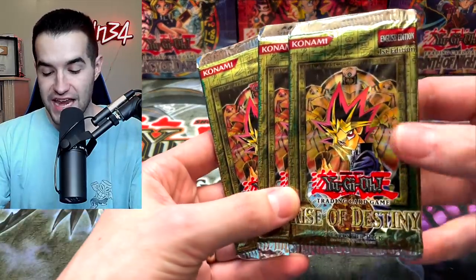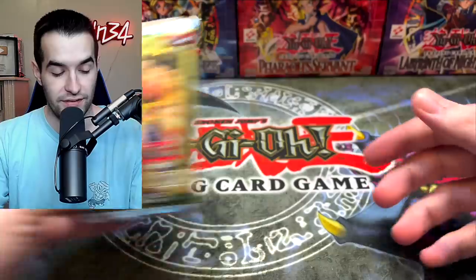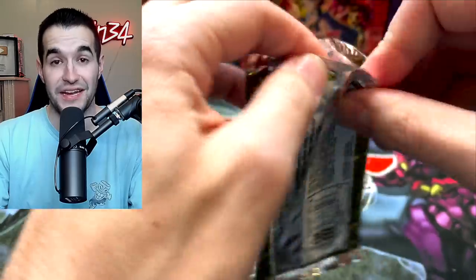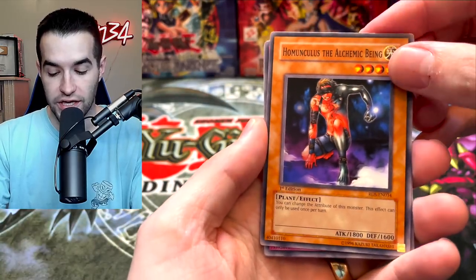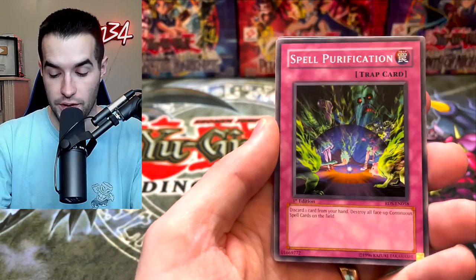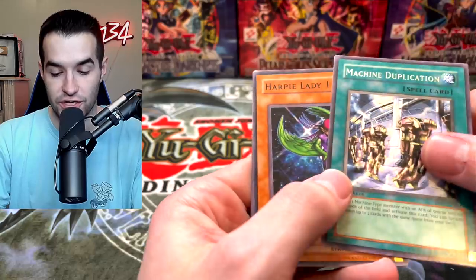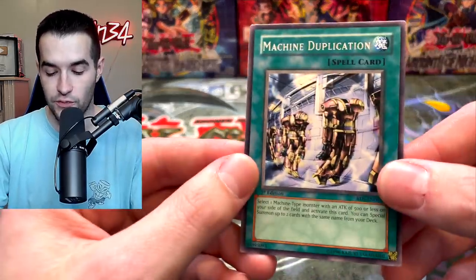We've got three faded Rise of Destiny packs — how are these faded? I guess they just printed that way, that's wild. Already got a Dark Magician Girl — this is sweet, I'm enjoying this opening so much. We've got Homunculus the Alchemic Being, Mind Haxorz, Raging Flamesprite, Spell Purification, Machine Dupe — this ulti is huge — Harpy Lady 1 and Bakoichi, which is still a decent rare.